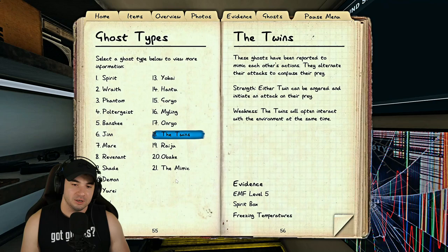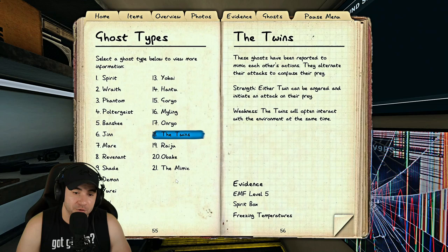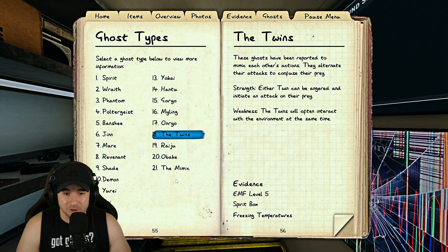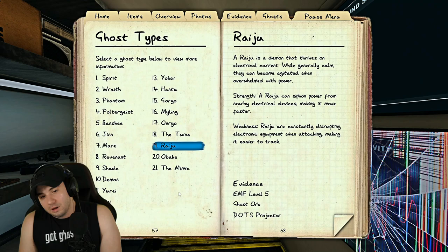The Twins are tricky — listen for double interactions. One twin stays in the ghost room giving cold temperatures and tripping motion sensors. The other twin, Twin B, roams the map giving interactions and possibly EMF5 but won't cool the area or trip motion sensors. During hunts, watch the speeds: Twin A is 10% slower than average, Twin B is 10% faster. You might get either twin during different hunts.